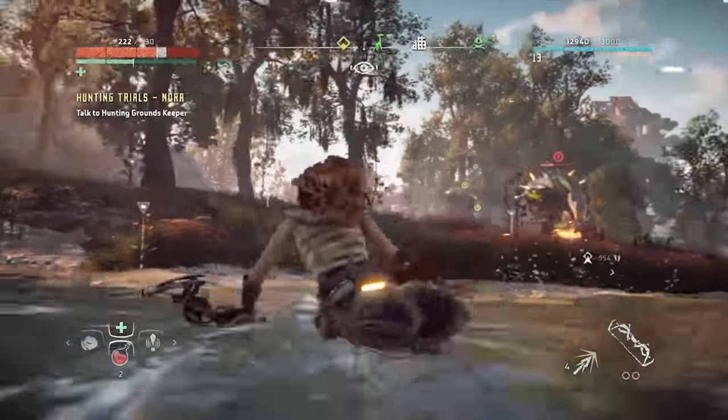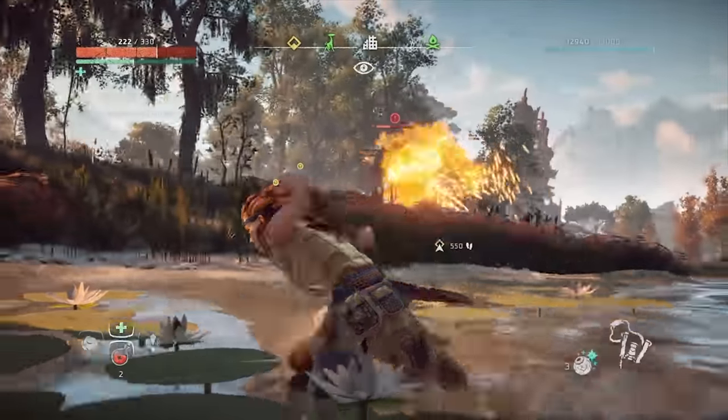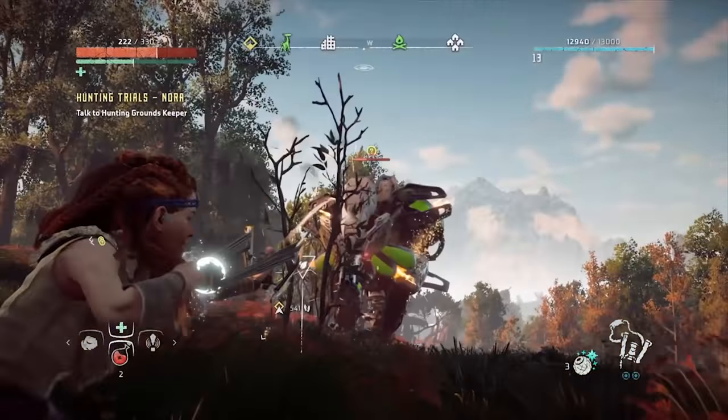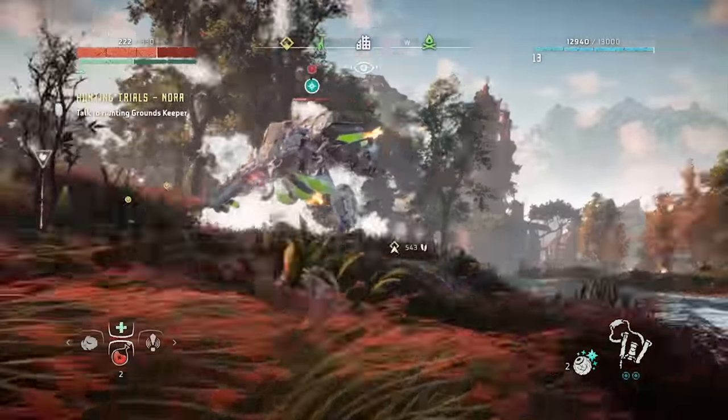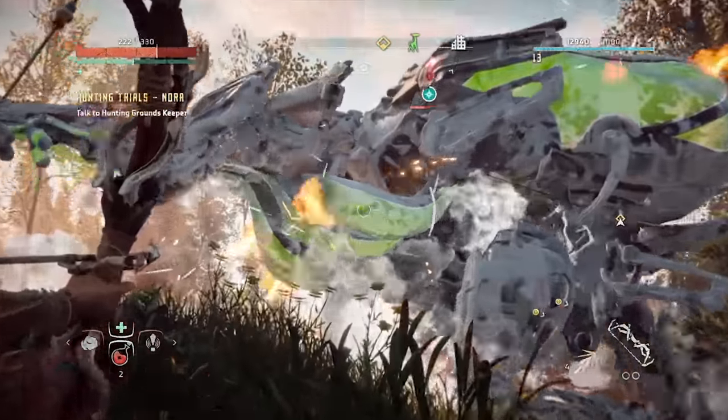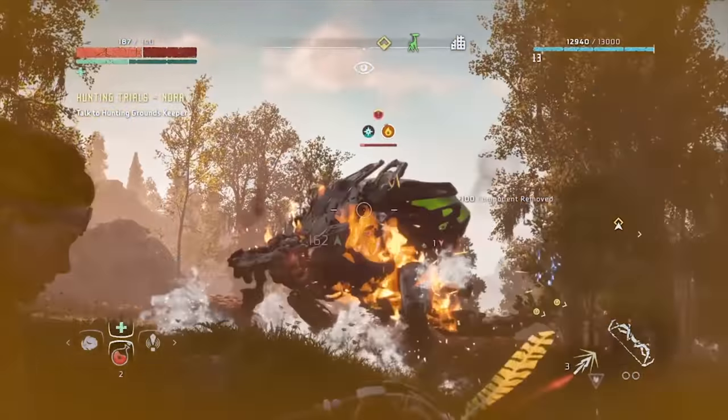Before you go into battle with one of these guys, make sure you have some Freeze Bombs and some Precision Arrows. And always be sure to stand far away from it when it's close to death, as fire will spew out from its body and can damage or kill you if you're low on health.